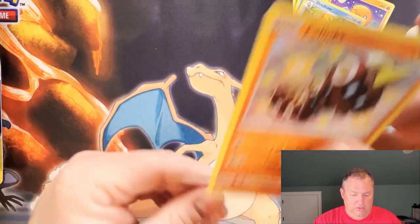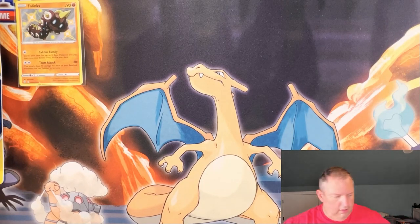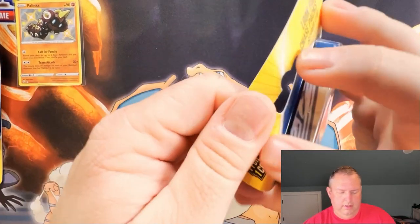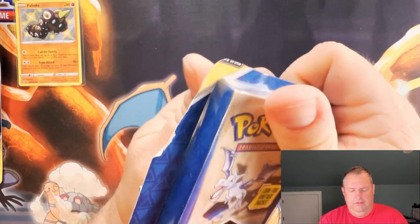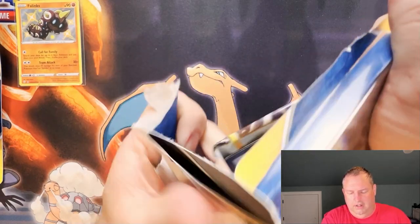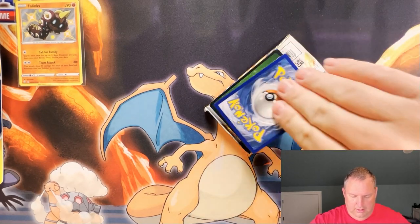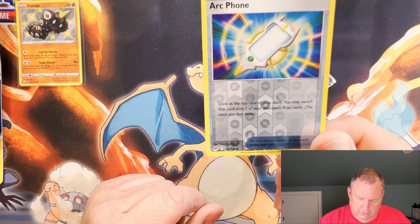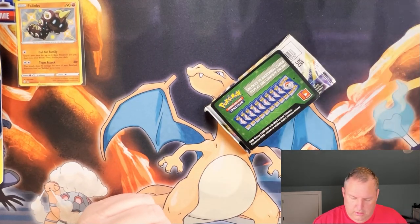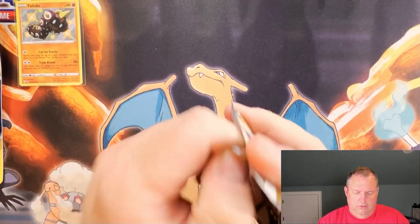I got a shiny and I do need this shiny. All right, here we go, another one. Our reverse holo is an Arcphone from Lost Origin I think - I'm not good with the symbols off the top of my head. We have a Chilling Reign code card and our pack is Astral Radiance again. So far we've had one chase pack.